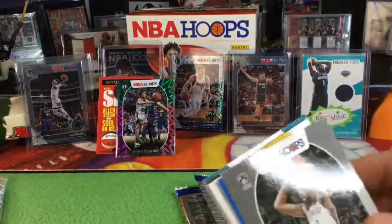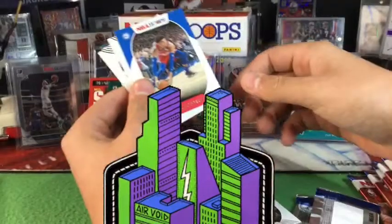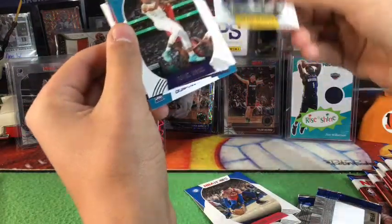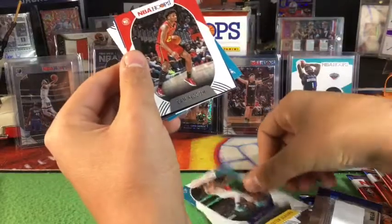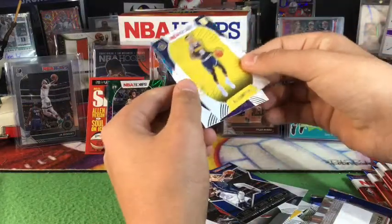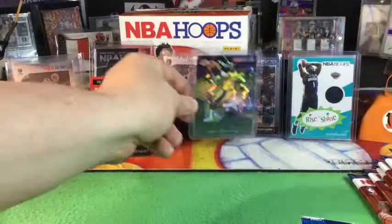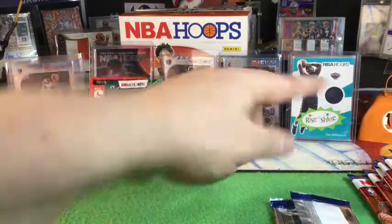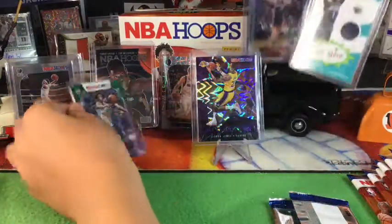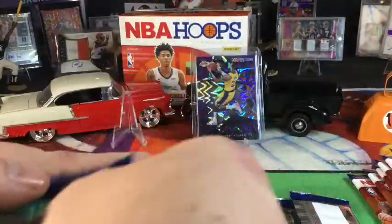I dropped it — it's okay, it was already sleeved. Victor in San Francisco, you're okay. Malik Monk, Cam Reddish, Luka. I still think the LeBron might be better. It almost came out and got dust on it. There it is — give him a stand. I don't even like LeBron but man that card is sweet. This is what we're looking for — I'm in love already.